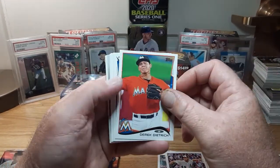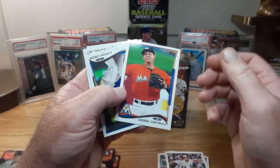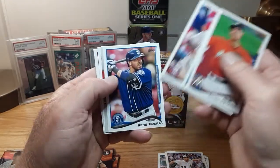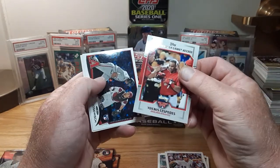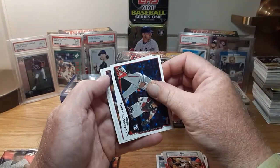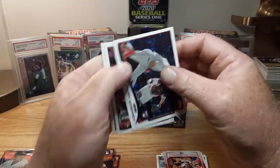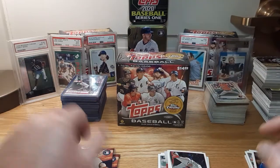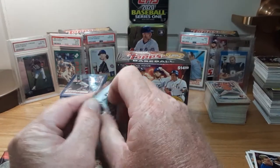Derek Dietrich — his rookie must be 2013, I thought it was this year for some reason. Aaron Crowe, Tony Gwynn Jr., Renee Rivera, Yoenis Cespedes. All-Star Access insert, nothing special. Todd Frazier, Kyle Blanks. Blanks is what I'm getting — this box is shooting blanks.